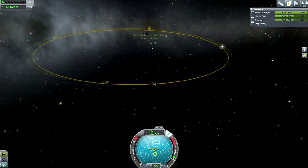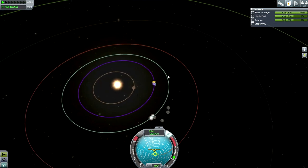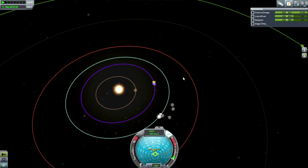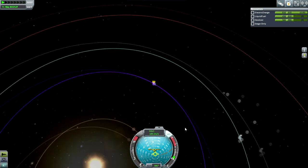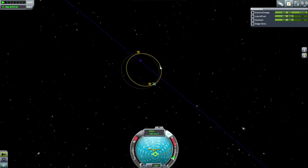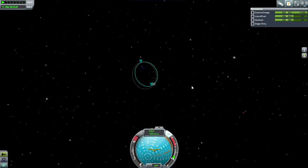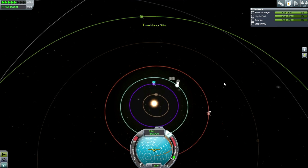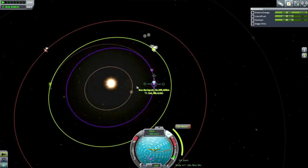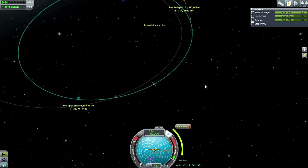Shall we get a tighter orbit around EVE? We could burn from here. Going from EVE to Kerbin, we want Kerbin ahead of us by about 36 degrees, so we're going to have to wait a while. Might as well wait in this wide orbit so that we can time warp properly. We are departing Gilly. Now I think we can just zoom out and wait for the time to intercept Kerbin. We've got 18,000 kilometers — probably need some sort of mid-course plane change to bring us closer.